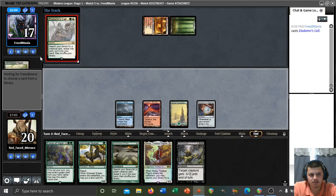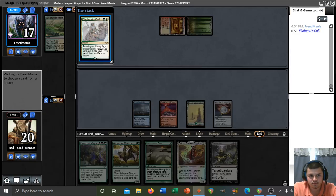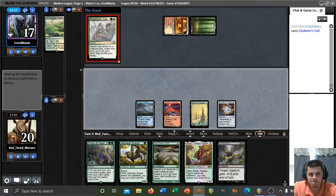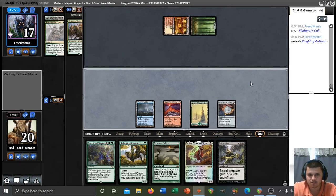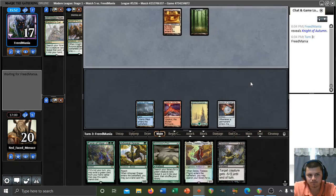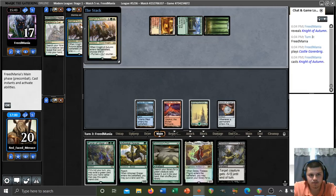Wonder what this is going to get — Dryad perhaps. Or maybe Excavator if they are trying to establish the loop. We do have a Dismember to cut that off. Night of Autumn — okay that makes sense. Well, we are losing our Amulet as predicted. Not much we can do about that.